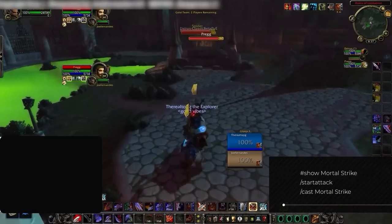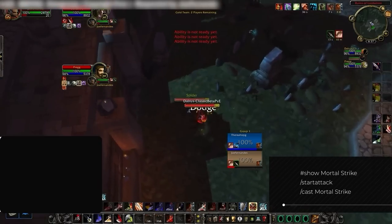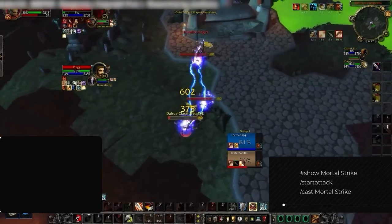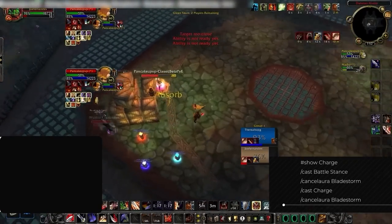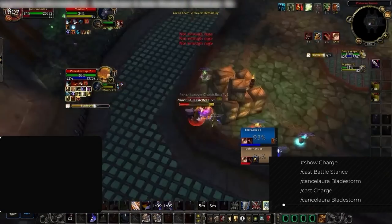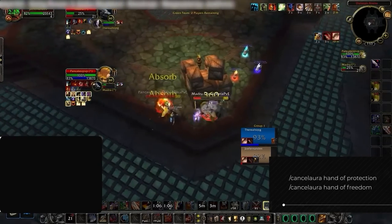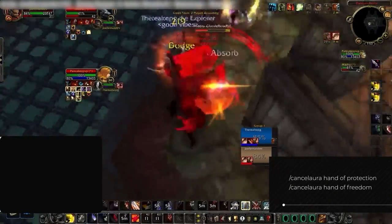One of the few basic macro commands to understand is the start attack function, which helps get your white swings in. Sometimes your melee swings just stop working — especially when changing targets — so having this macroed into some of your abilities reduces the chance of missing auto attacks. Having it in your main damaging spells should be enough. Finally, you should have cancel aura macros for Bladestorm and for paladin spells. You can put a cancel aura Bladestorm macro in abilities themselves or in a separate binding, allowing you to cancel Bladestorm when more important spells are needed. Cancel aura macros for paladin spells are also needed — you may need to remove Hand of Protection or Freedom so mages don't get those buffs. Hand of Protection also stops you from dealing damage, so having a macro to cancel it is necessary when you want to regain pressure.